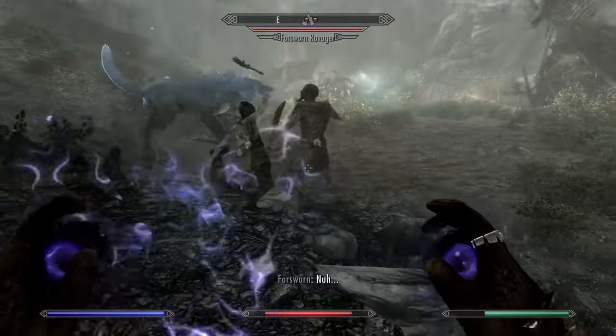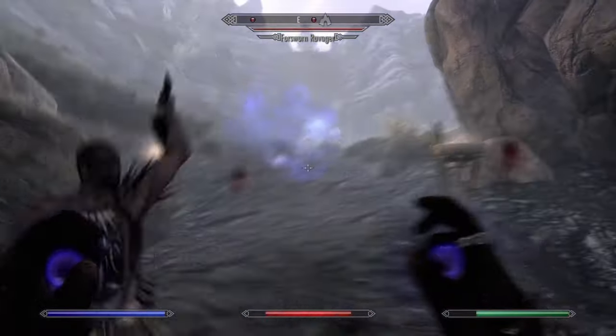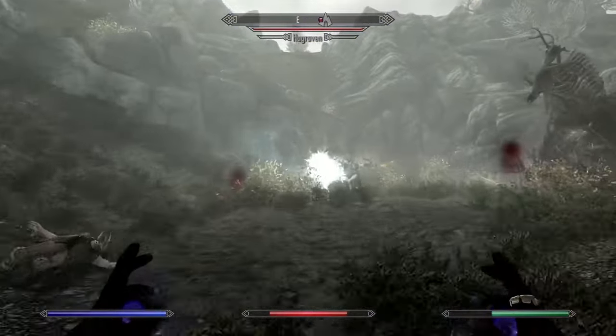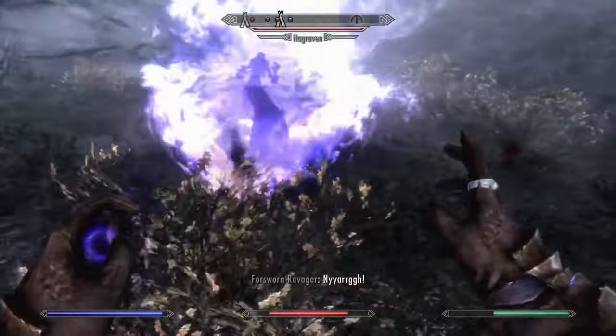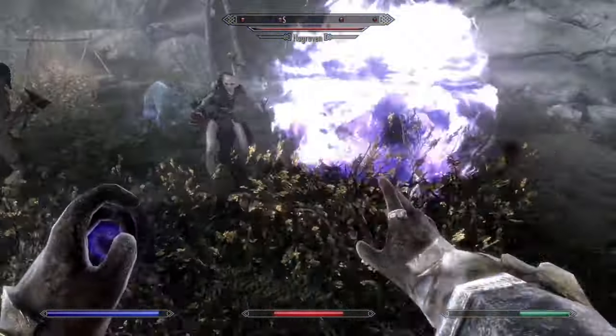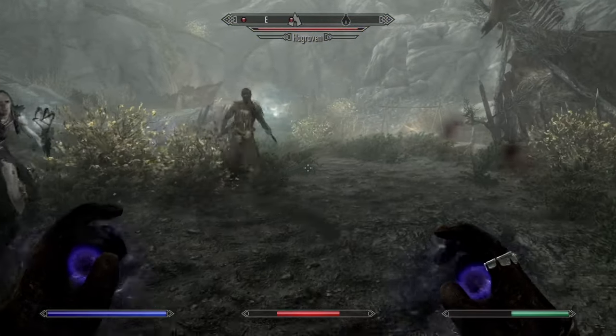Conjure Familiar is a really bad spell. The HP on the summon is downright awful, and the damage output is pathetic. Even at lower levels, this spell simply costs way too much magicka to use for the payout. Use Raise Zombie instead if you want a good novice level spell, but skip out on Conjure Familiar.